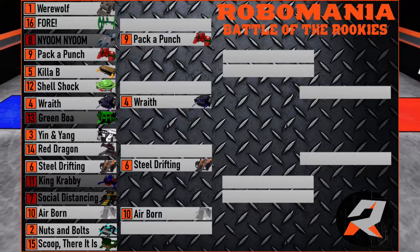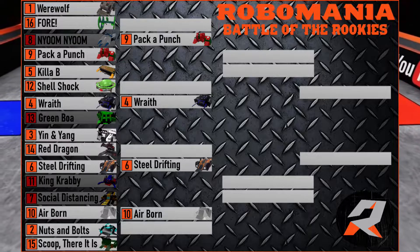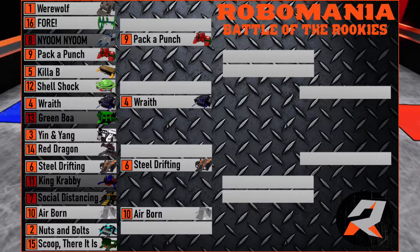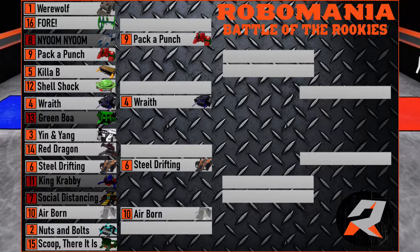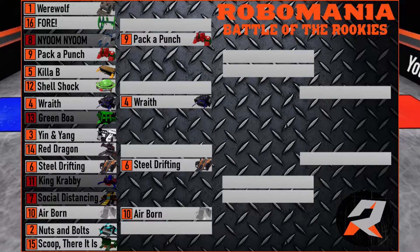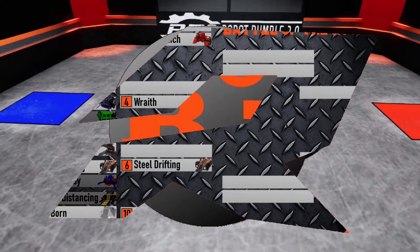Today's fight card will feature Werewolf, the top seed of this tournament, going up against 4. Then we have a spinner matchup with Kill-a-B versus Shellshock. Yin and Yang will come together in hopes to take out the fire-breathing red dragon, and of course we have the fan favorite Nuts and Bolts taking on Scoop There It Is.